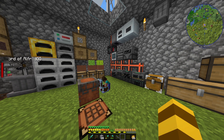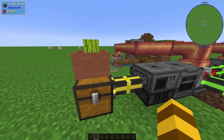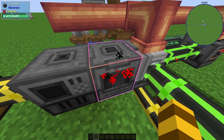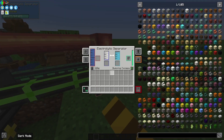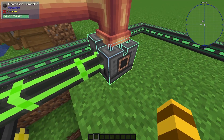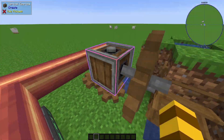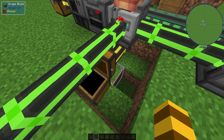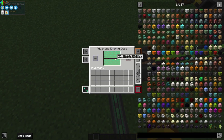I'm gonna set up a little example of this in a test world and then come back so you have a better understanding. So this is an example in a creative world: melons grow in here, go into a sawmill, get turned into melon slices, then go into a crusher and get turned into biofuel, then go into the reaction chamber with hydrogen and water. Hydrogen comes from an electrical separator, and water comes from a pump with the Create thing. You also get a secondary product of substrate, which is useful later on.